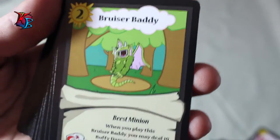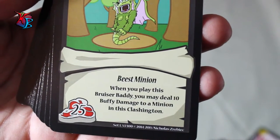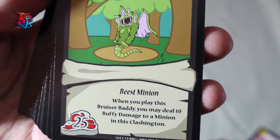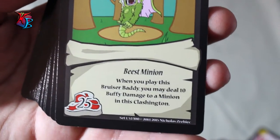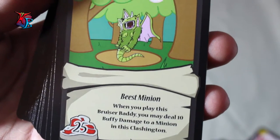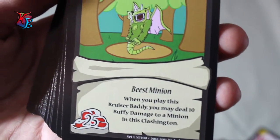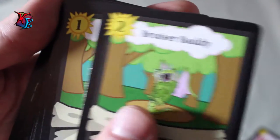Bruiser Baddy is a level 2, 25 buff beast minion. His effect is: when you play this Bruiser Baddy, you may deal 10 buffy damage to a minion in this Clashington. He's one of the forms of removal available at level 2 — just another counterbalance card to make sure you have a nice palette to work with, adding a little more expansion to what this deck is.